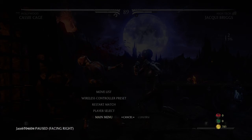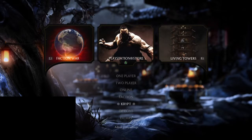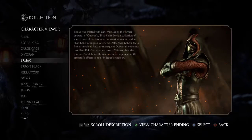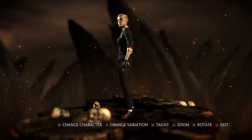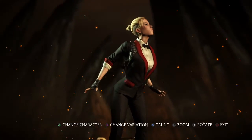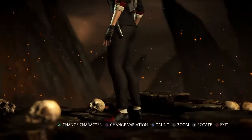Let me showcase them right here. So going to Extras, Character Viewer, Cassie Cage — Undercover. This is the skin you unlock. She's kind of got that James Bond look. She's on the cover, she's got her guns, that baton thing, the shoes and everything.